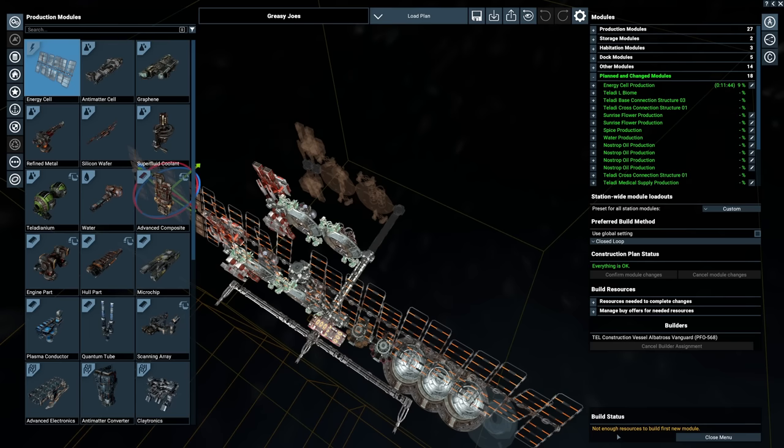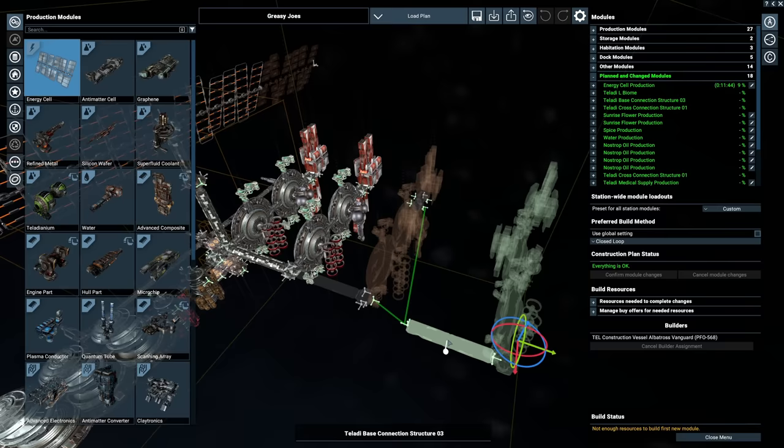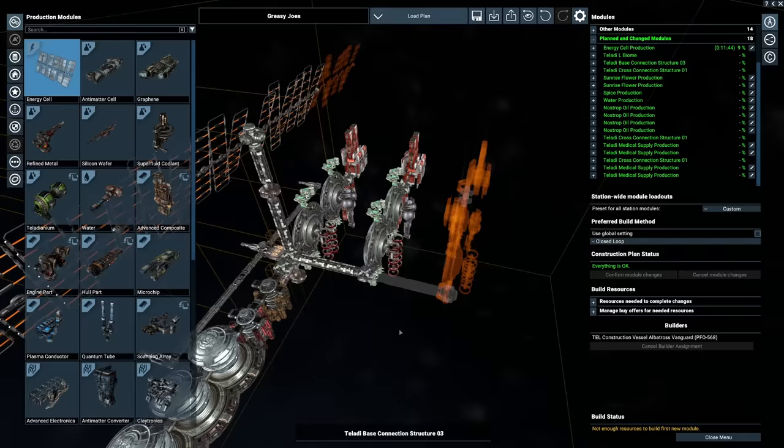Over here we have Greasy Joe's, where we do all of our food production. I migrated it here so we didn't have to build it onto our main factory, saving a bunch of production capacity. If I want to add more food capacity, I just grab it, copy sequence, and chuck that on — adding a whole lot of extra modules covering all the necessary food, medicine, and supplies. That just allows us to expand really quickly with a couple of clicks, coming back every so often without any fancy management.